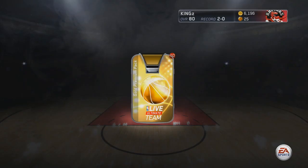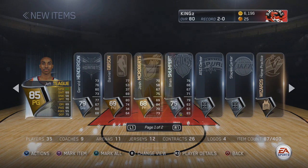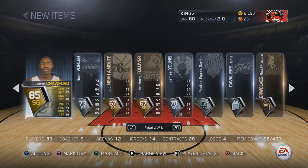Our first pack — who are we gonna pull? We're gonna pull Jeff Teague. He has great speed in this game. Second pack, we're gonna pull that man Jamal Crawford. His dribble moves and threes are going to be fire, just wait on it.